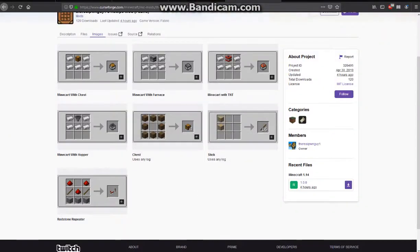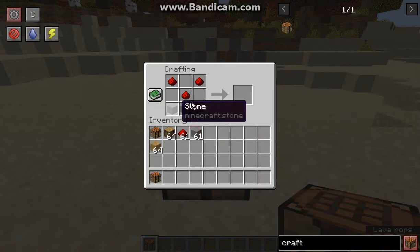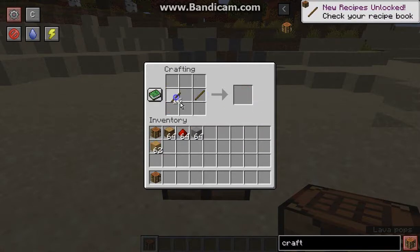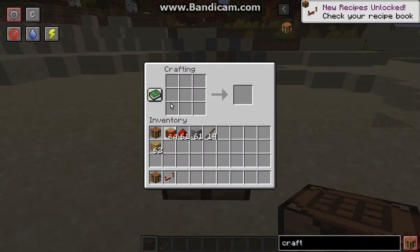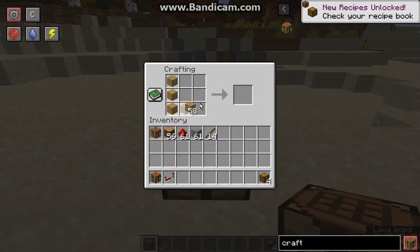And if I wanted to go with a repeater, without having to worry about redstone torches — I'll go with one repeater. And yeah, I can obviously get a chest as well.